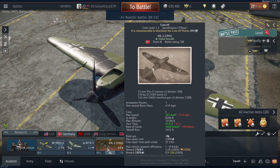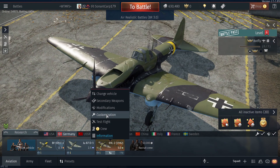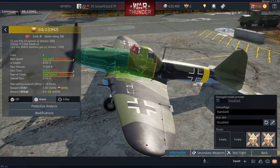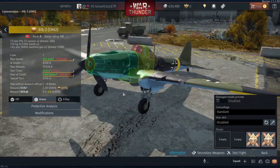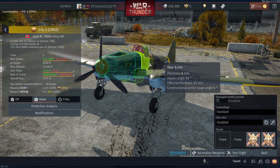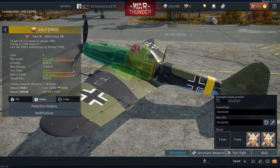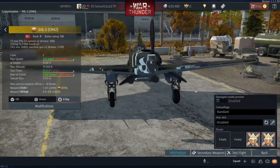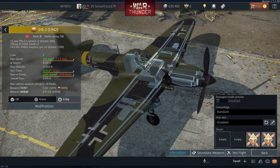First let's go for a quick preview of the aircraft. We go to customization and take a look at its armor — they call these the flying tank for a reason. Look at this, it's literally a flying tank. It's an x-ray view so we got our pilot, fuel tank, fuel tank — no wonder there's so much armor. Look at all those fuel tanks; if just one of those goes off, then boom, that's how the plane goes.